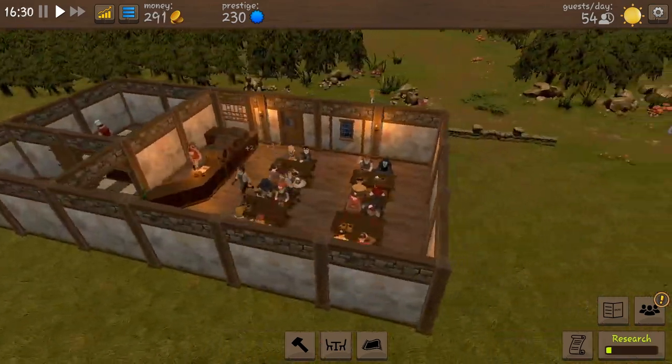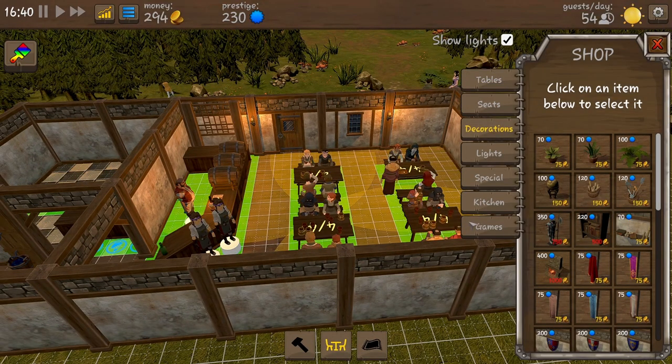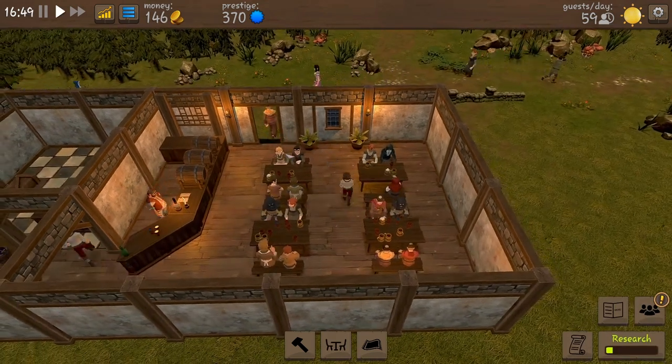We are making money. I want to look at decorations — what can we do to make things a little prettier around here? We can put a shelf in. We have some plant pots which I'll put in — one there and another there. So that will increase our prestige a little bit, and it's pretty much all we can afford right now. Okay, it's a little better — not much, but a little bit.